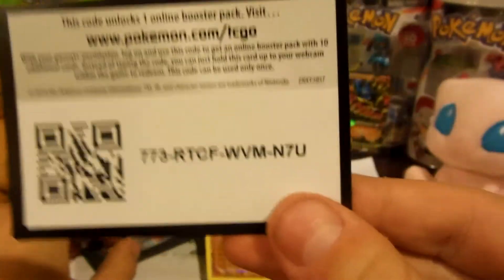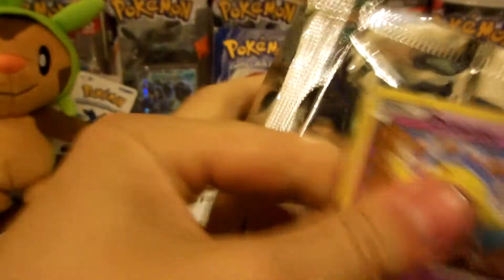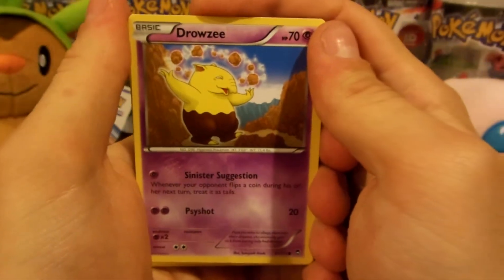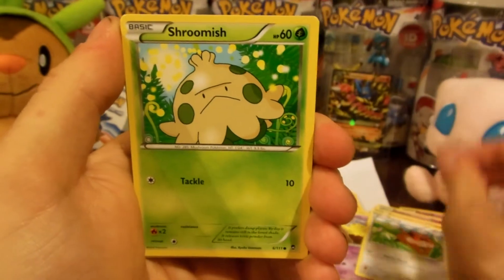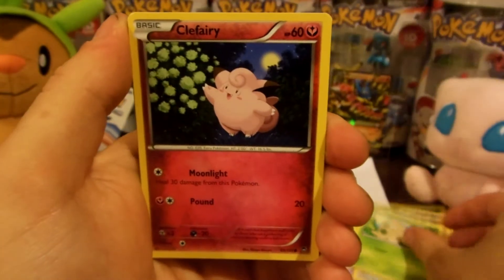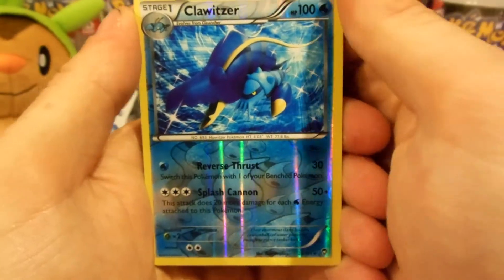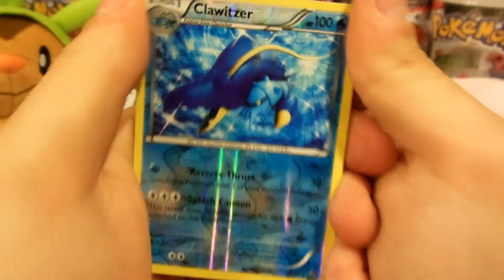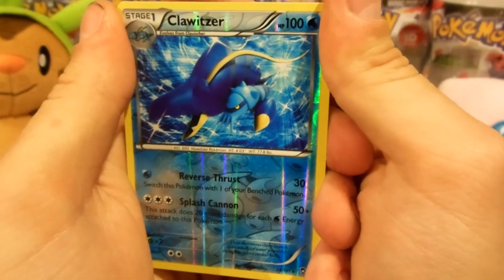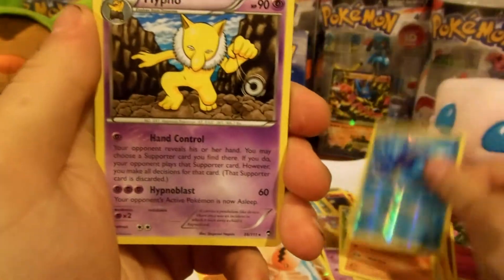There's a code for you guys — comment if you get the code, I always wonder who gets it. It'd be really cool if you do though. Alright, third pack: we got a Drowzee, Patrat, Shroomish, Clefairy, Trapinch, and then reverse Clawitzer — that is a rare reverse right there ladies and gentlemen. Nice, I just pulled the foil version of this last pack I think. Really nice. And then a Hypno.